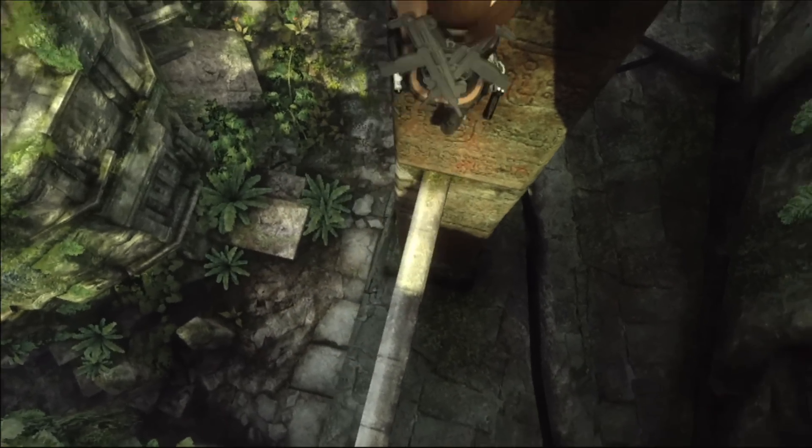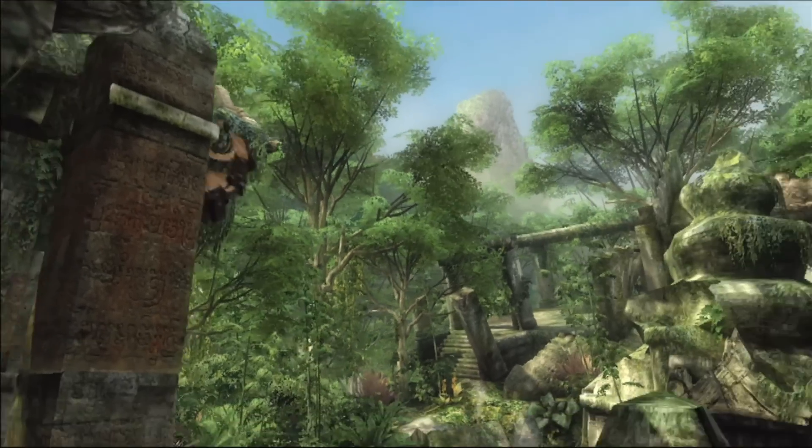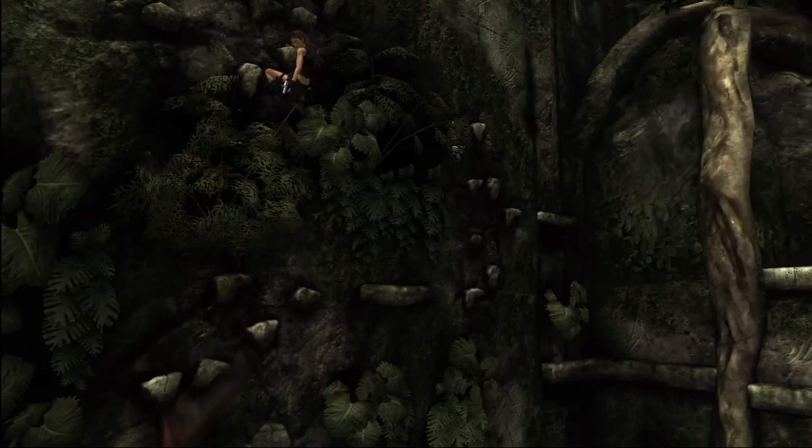She can now balance walk on thin beams, but if she has that capacity, why wouldn't she be able to climb up onto a pole and balance walk on it — so she can do that too. Now she can take out her gun, switch hands, and shoot. If she's on a pillar, on a ledge, or on a balance beam, she can still do combat.